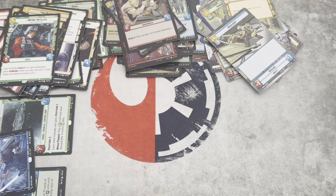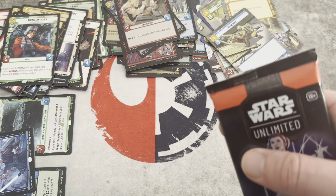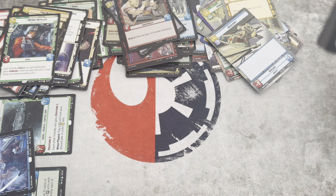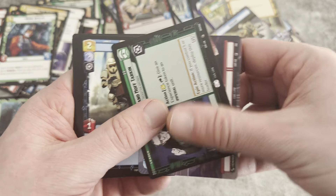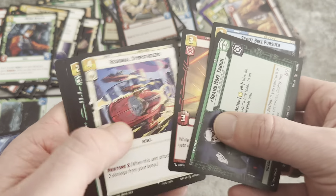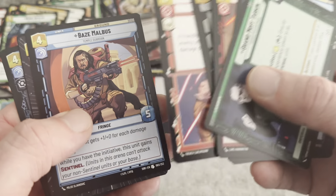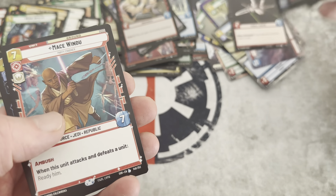Two packs remain. We'll quickly do a review of what we've got — so far, three Legendaries, a bit below our average. Borderless base, Hyperspace base. X-Wing Scout and our Rare is Mace Windu. So we're up to four Legendaries for the box, which is sort of our average.